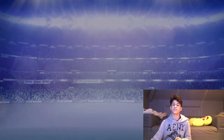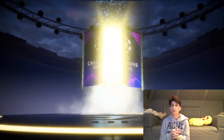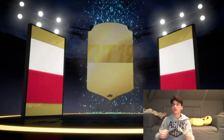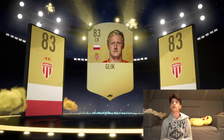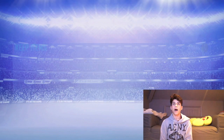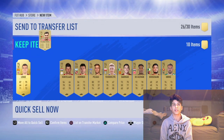Last pack is a 25k pack — let's see what I can get in this one. No walkout, anything else? Can I get a board? Yes, it's a board player — decent, who is it? Polish centre back, it is 83-rated Glik. I mean, at least it was an 83, not the best player to get, but I also got Romagnoli in that pack which is decent.